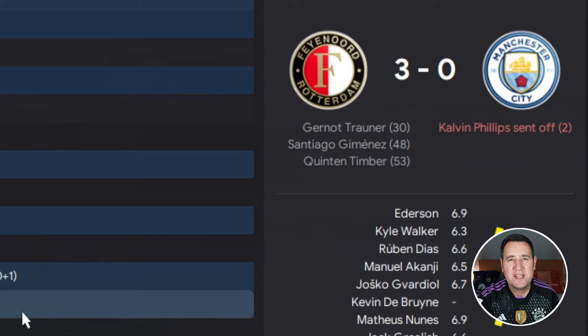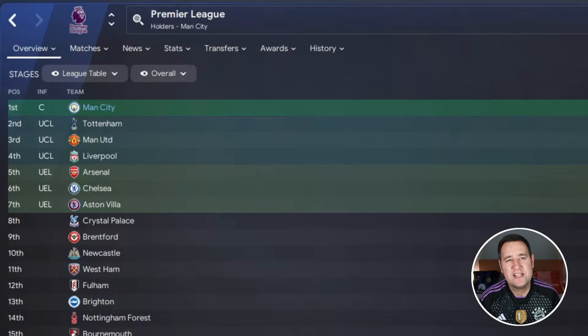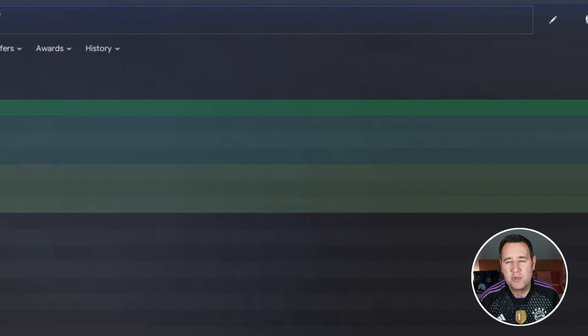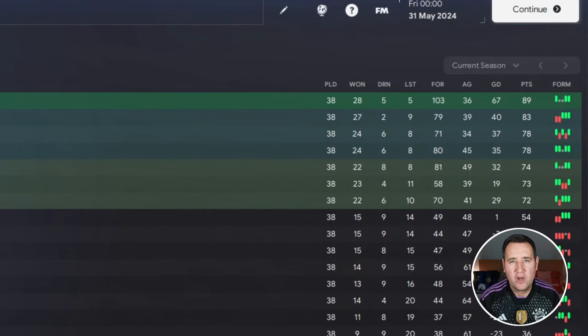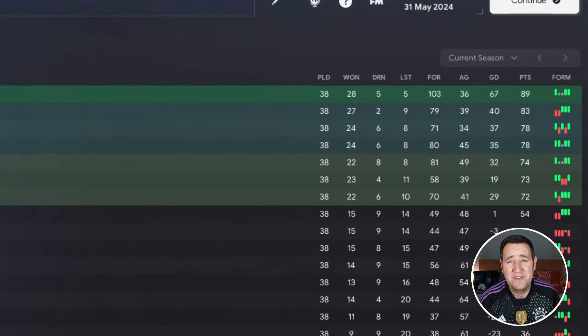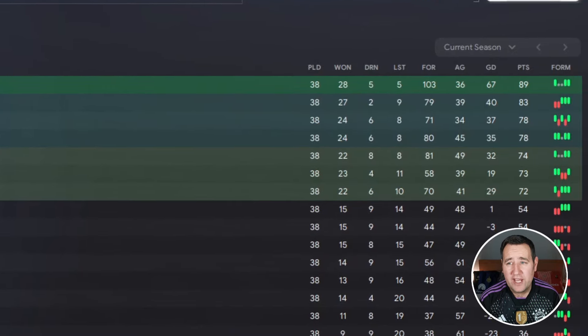Kalvin Phillips got sent off again after just the second minute in that away leg. In the Premier League, we won it — 28 wins, 5 draws, 5 losses, scoring 103 goals, conceding 36, with a goal difference of 67 and a points tally of 89. Tottenham finished second. Just a shame about the Champions League exit.